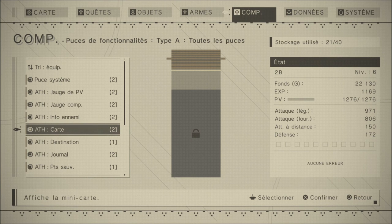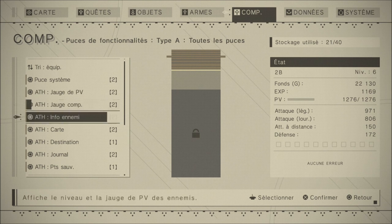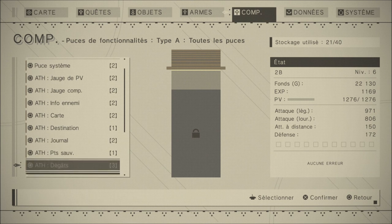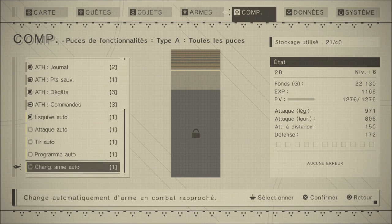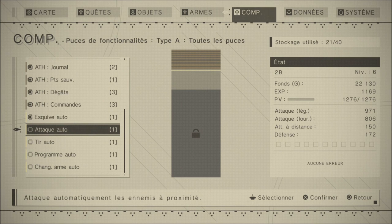Ces puces, c'est de l'ATH. Ça affiche la minimap, votre jauge de compétences, votre jauge de PV, etc. Pour personnaliser votre interface de jeu, vous devez compléter votre bande passante. Vous avez des petites puces bonus comme l'esquive automatique qui se fait normalement avec la touche R2. J'ai trouvé plus simple de l'intégrer directement pour qu'elle esquive automatiquement pendant que je m'éclate à faire mes coups.